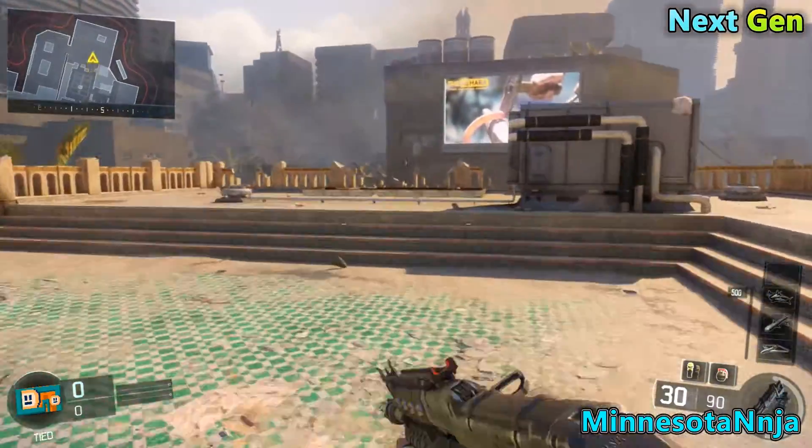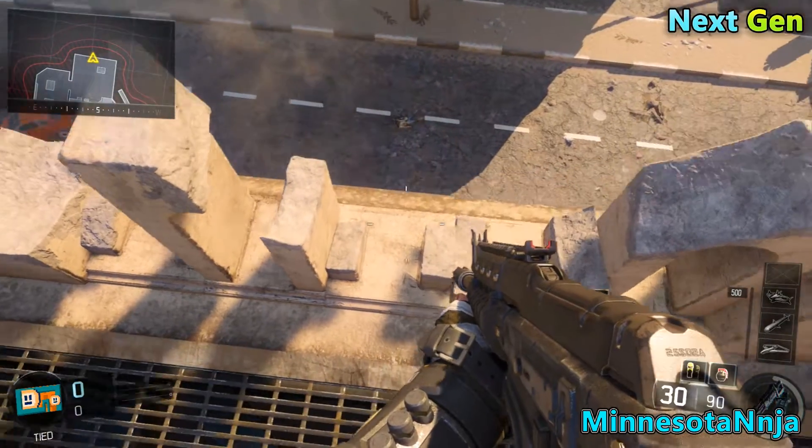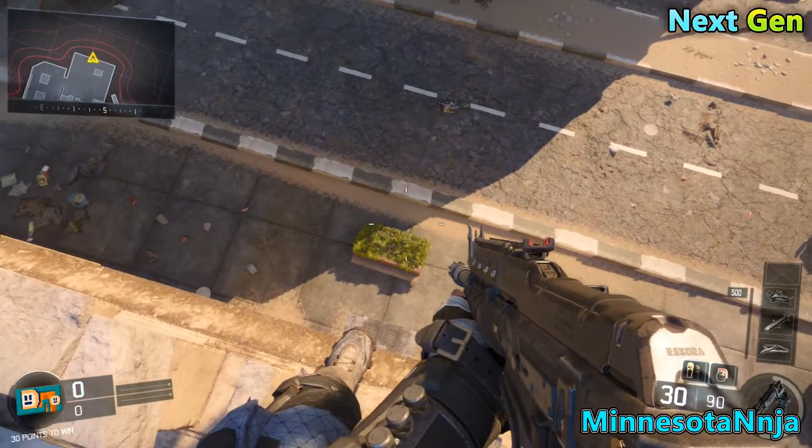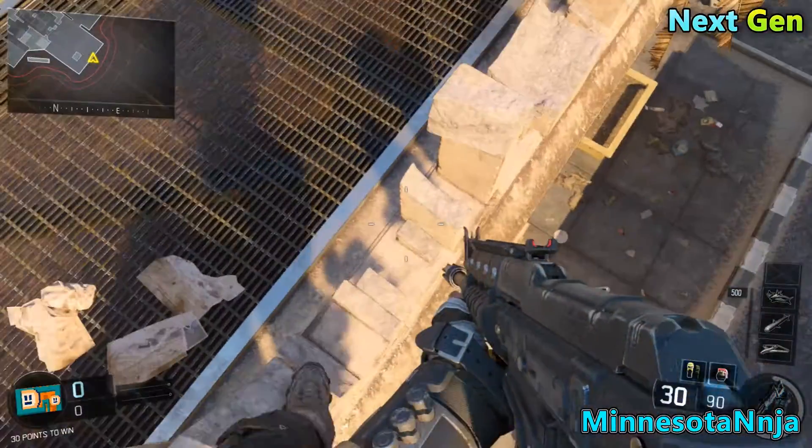Now if you want to do this, you want to go to the location I'm going to right now on the map. And once you get there, you want to go up to the ledge like I am, you want to line yourself up with the air conditioner, then you want to turn around.